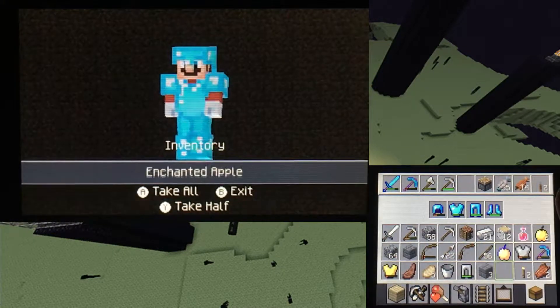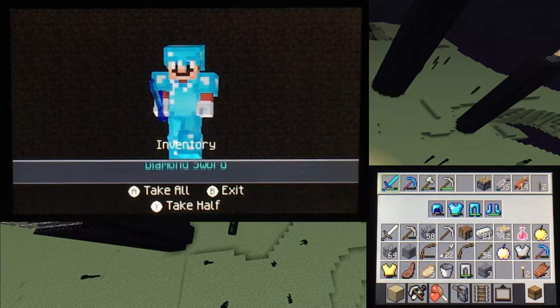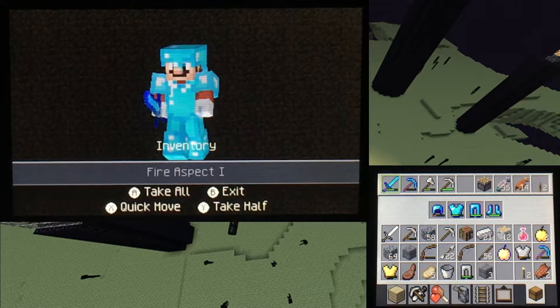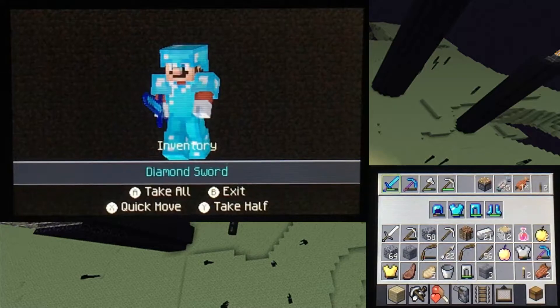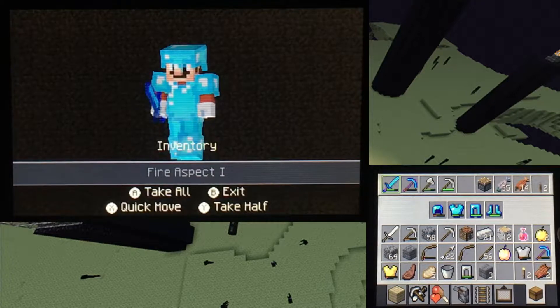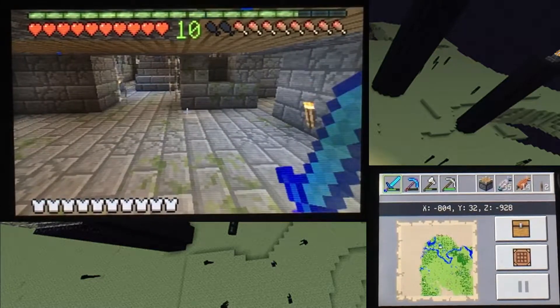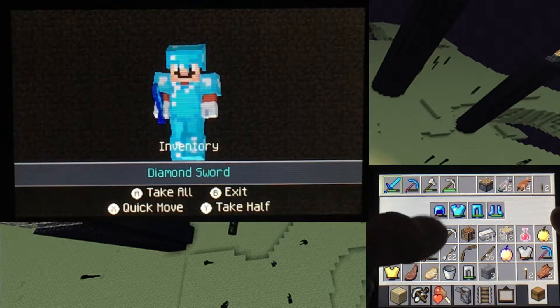I also do not have any spare ender pearls. Well, as long as we can get the ender dragon that's fine — hopefully I won't have any complications. I could get some in the End itself for ender pearls because there's tons of endermen everywhere, so that probably won't be that big of a deal. Still kind of a minor annoyance, but that's okay. I think that's pretty much it — just the bed.